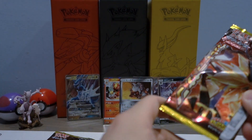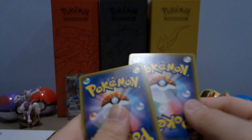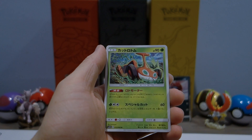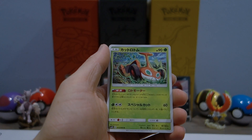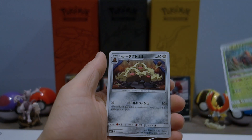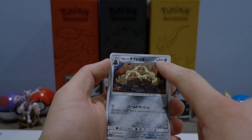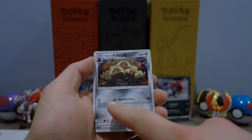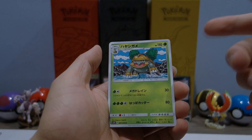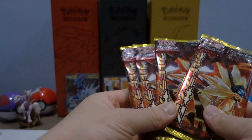There's the Alolan Dugtrio I was talking about — super super good card. Next pack: a Mow Rotom, Alolan Dugtrio — really cool Pokemon. Even though the HP is not much, the attack does not require any energies and instead does 30 damage for each metal energy you discard, pretty nice. Also got a Torterra, Sneasel, and a Nest Ball. Down to our last four packs — hopefully we get at least one more hit.